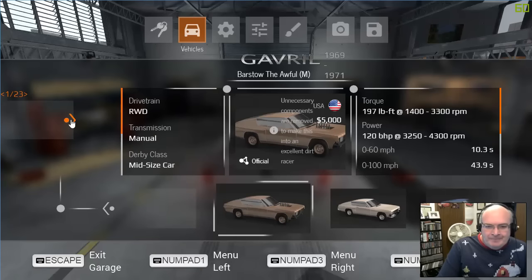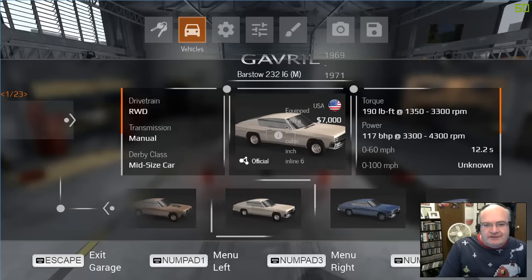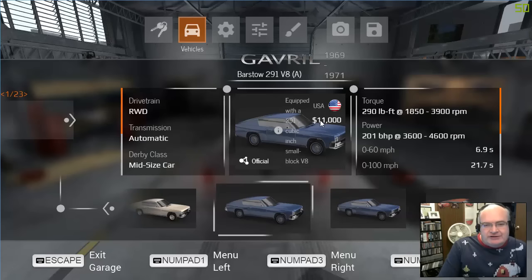There's a cost involved, and it gives you information in the middle — tells you the drivetrain, transmission, the derby class, torque, power, all this other kind of stuff down here. You can cycle through these.